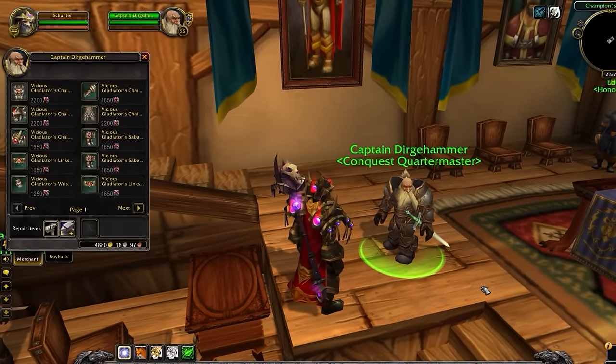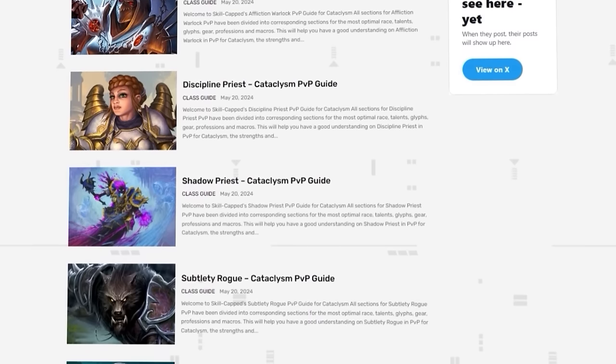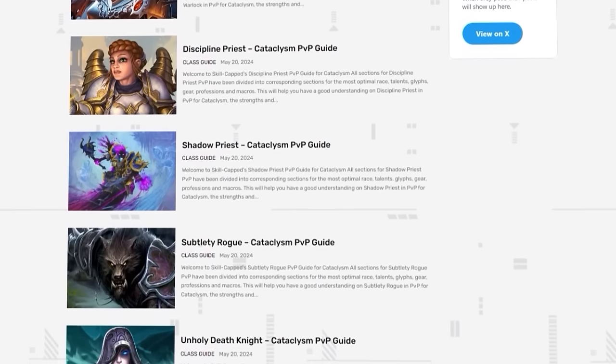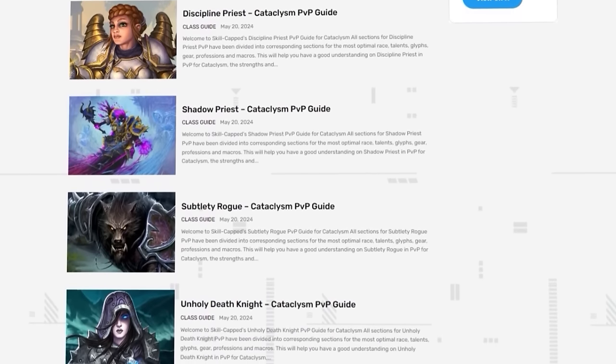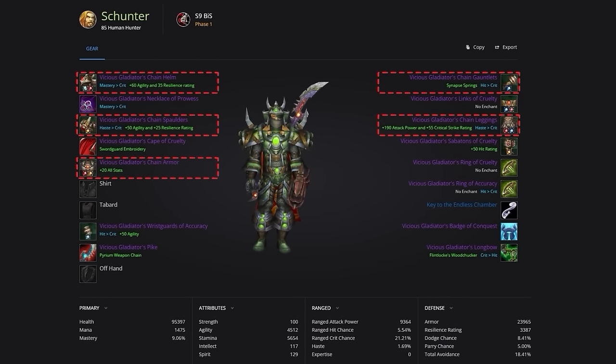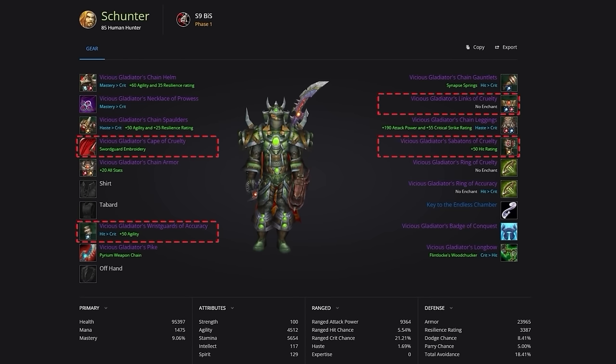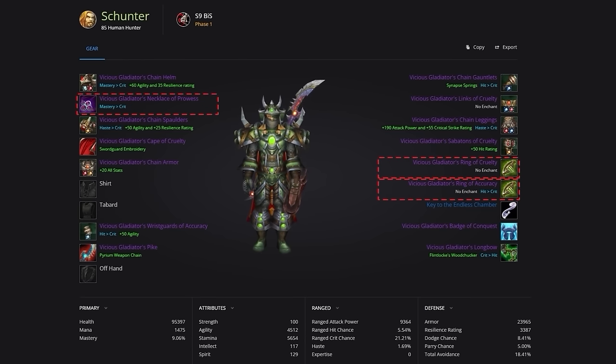Despite what you might have heard, most of your best in-slot gear is going to come from PvP in Season 9. Your main pieces include the Vicious Gladiator's Chain Helmet, Shoulders, Chest, Gloves, and Legs, all obtainable through Conquest. For your off pieces, aim to get the Vicious Cloak of Cruelty, Wrist Guards of Accuracy, Sabatons of Cruelty, and the Vicious Gladiator's Link of Cruelty for your belt. For jewelry, get the Vicious Gladiator's Necklace of Prowess, a Vicious Ring of Cruelty, and the Vicious Ring of Accuracy.